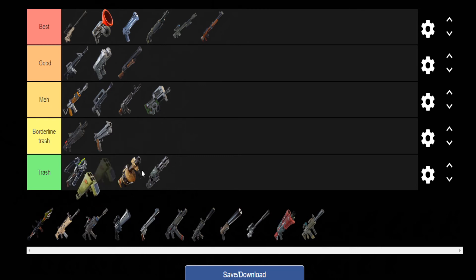Next up we have the Quad Launcher — it's gotta go Trash. Once again it's just a weapon to spray your opponent's builds. I don't think there's any other use for it.